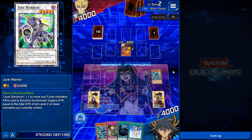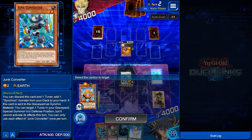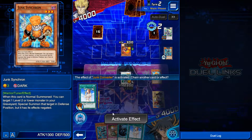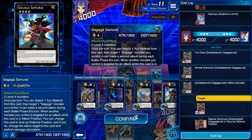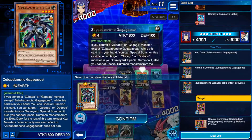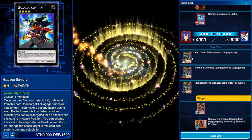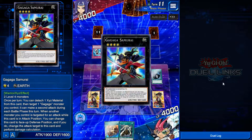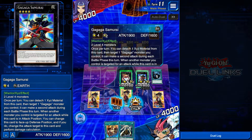Some synchro monsters require specific cards and/or types to summon. And lastly, we have XYZ monsters — yes, it's called XYZ. These monsters simply require you to have two or more monsters with the same level in order to summon them. However, unlike the other summoning methods, the materials become attached to the XYZ monster and can be used to activate powerful effects.